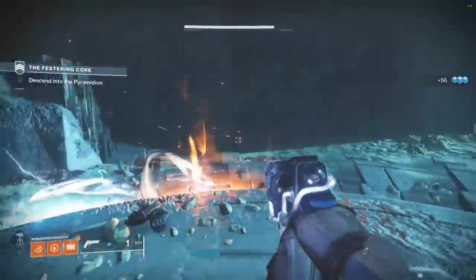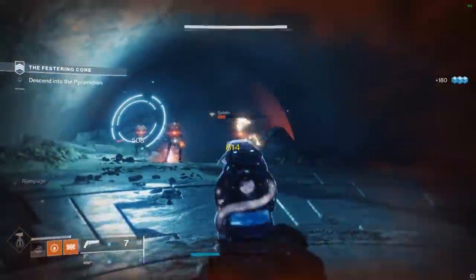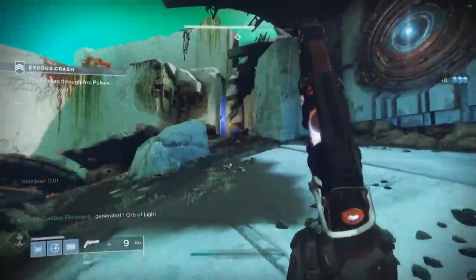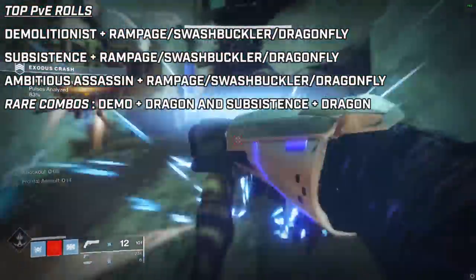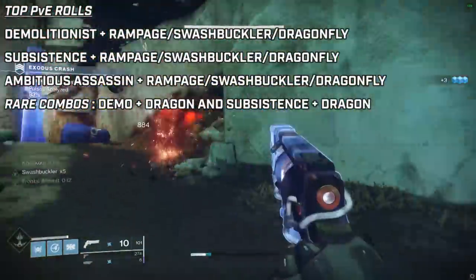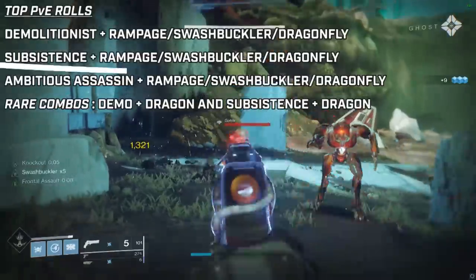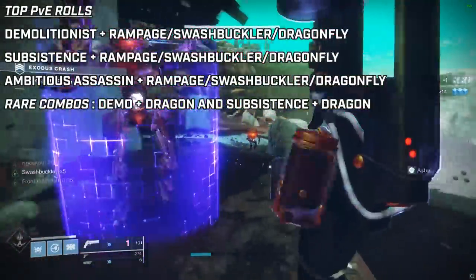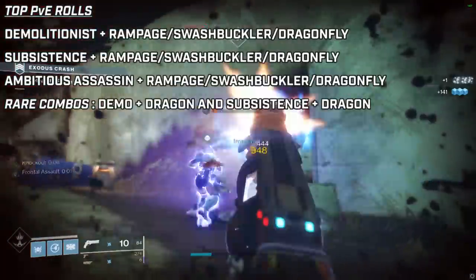Finally, Ambitious Assassin paired with Rampage, Dragonfly, or Swashbuckler. Get kills, get collateral kills with Dragonfly, use Swashbuckler — reload and get the larger magazine. It just works. It is a very stout PvE hand cannon, top tier, and it's on a 150 frame. I won't call a winner out of all these rolls because they're all very good, all require you to do something a little bit different, and all have worth depending on how you play.